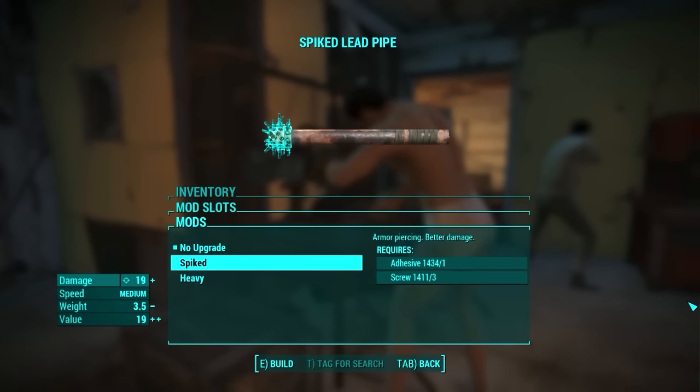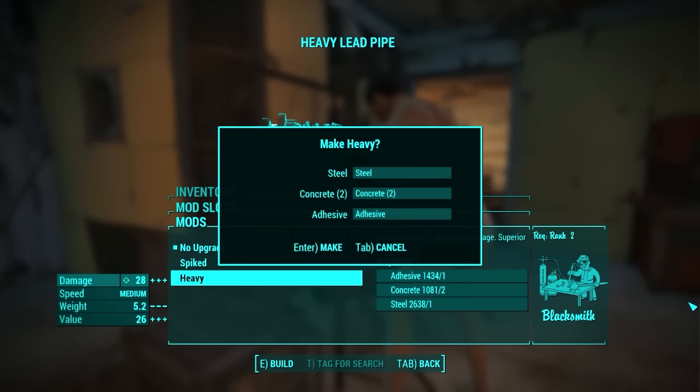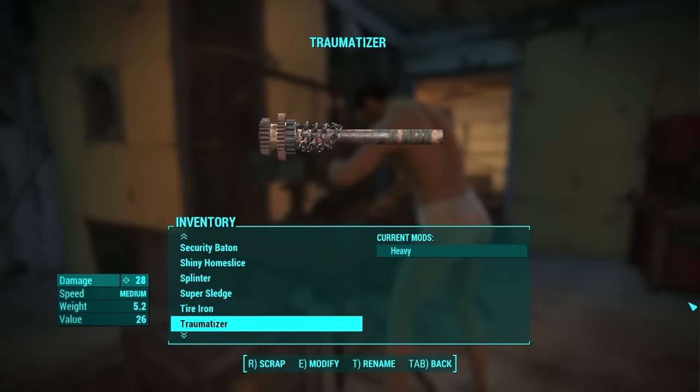Lead Pipe is next. Its speed is medium and it only has two upgrades available: the Spiked, that is familiar from before, and the Heavy. The Heavy mod adds a chance to cripple the target and the damage towards the limbs is increased. I took the Heavy mod and named this weapon Traumatizer, because it just looks like something that can't kill you, but it can bring a lot of pain and trauma.